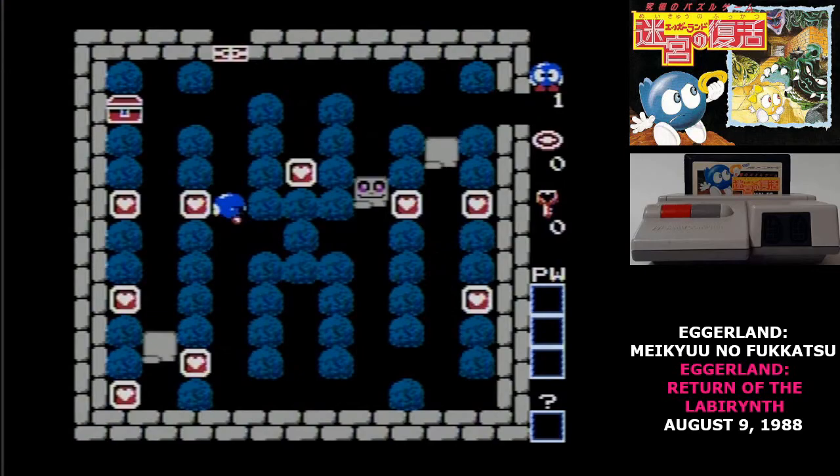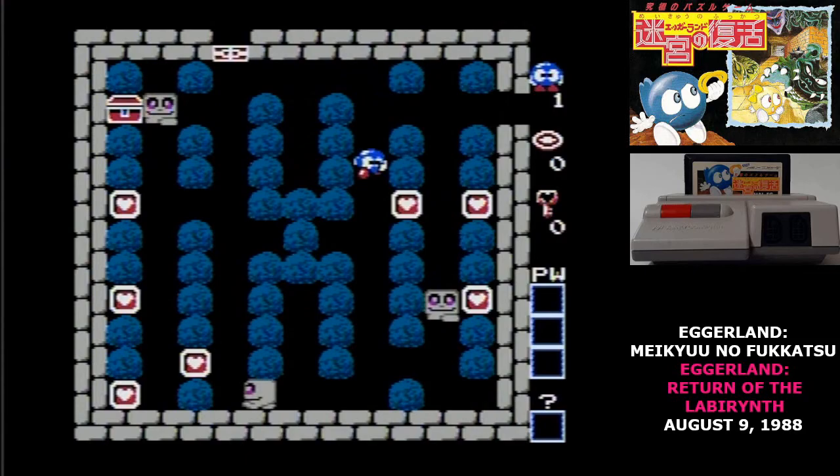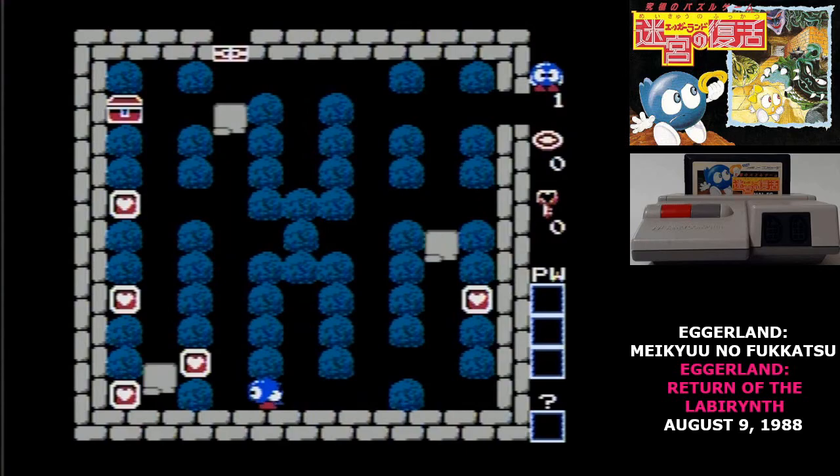Not all enemies kill you on contact either. These walls will just block you in, but they also stop moving if they get really close to Lolo, and if Lolo walks directly in front of one, it'll chase him down.